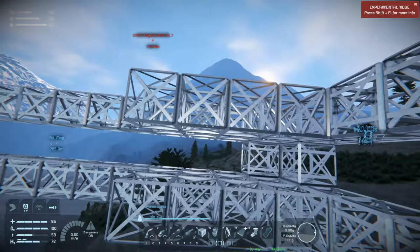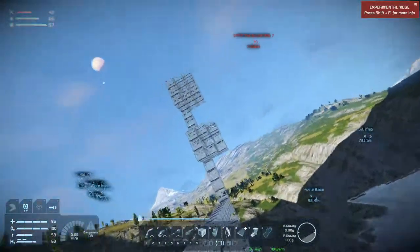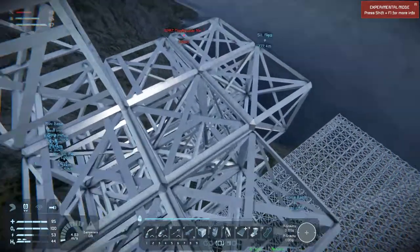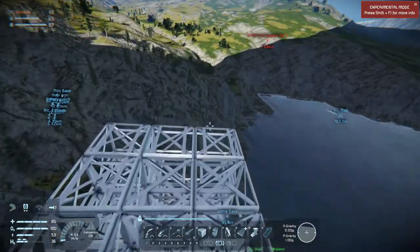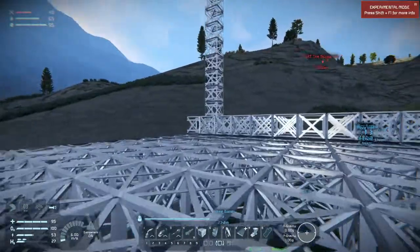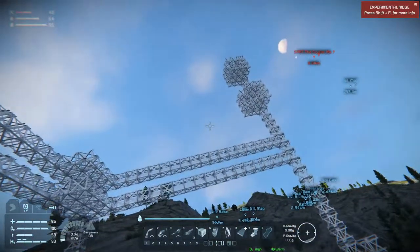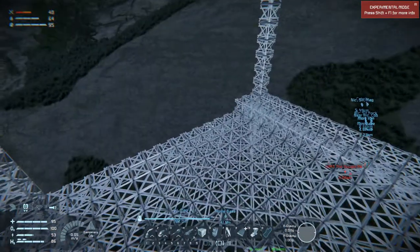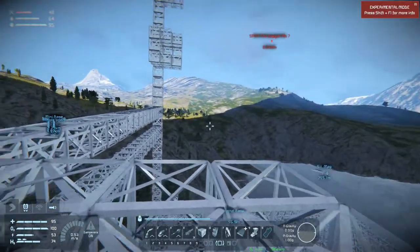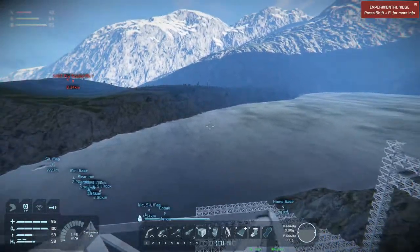Up here the second floor is here, and then up here we'll have the third floor that's not as high as the others, and then we will have the roof up here. The first floor is going to be the production floor - we'll have assemblers and refineries down here, and H2O2 generators and stuff like that. Then on the second floor we'll have storage - all storage containers and stuff. On the third floor we'll have the living quarters and the control center.